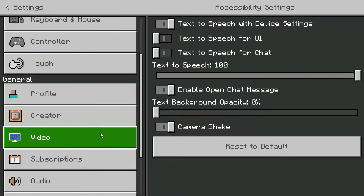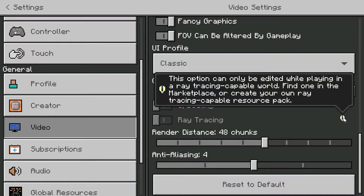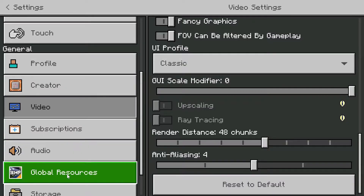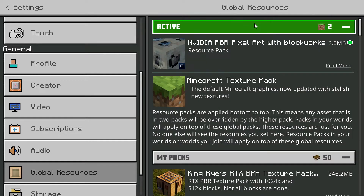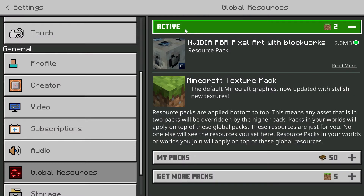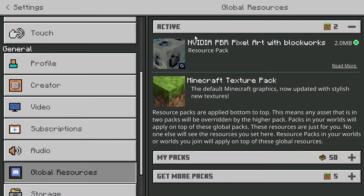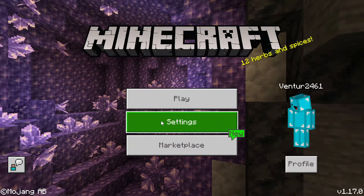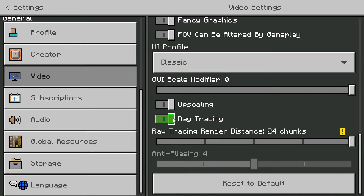Now go to Settings, then Video — you can see the ray tracing slider is turned off. If you hover over the information icon, it says this can only be played in a ray tracing capable world. Go to Global Resources, click on My Packs, find the one called 'NVIDIA PBR Pixel Art with Blockworks', click on it, and click Activate. As you can see it's been activated and is showing in the active section. Now if we go back to Settings and then Video, the ray tracing slider is now turned on — I've got that set to 24 chunks.